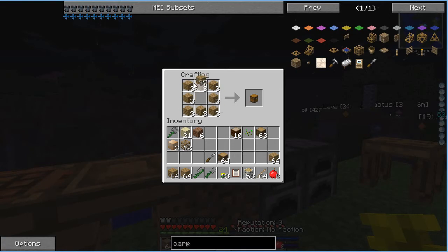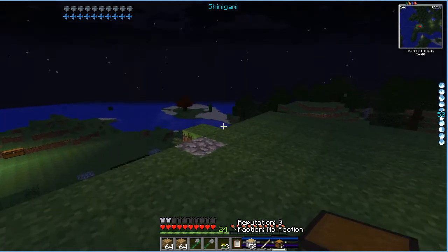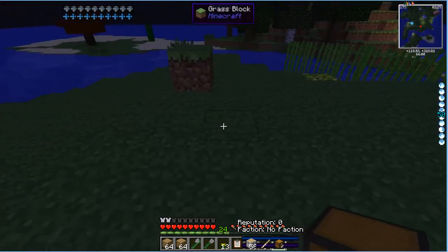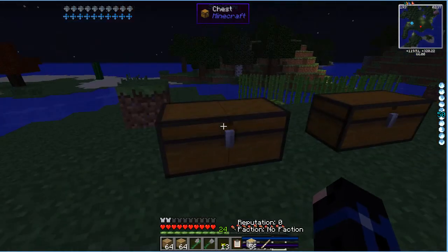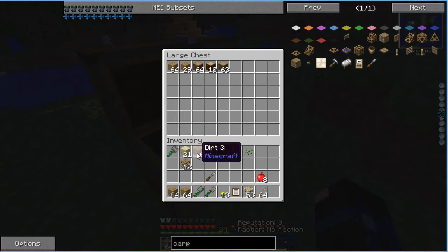I should really make some sort of storage room or area. We can change everything around later on. Let's put our metals there — any type of metals we get, ores and whatnot, we'll put in this one. We'll put all of our wood in here. And some dirt and sand and whatnot, we'll just keep a stack right here for later use.